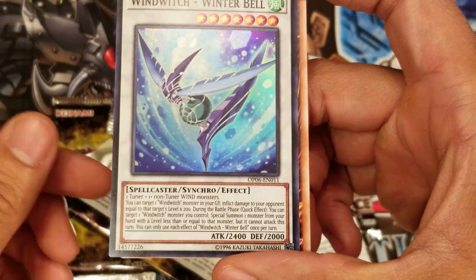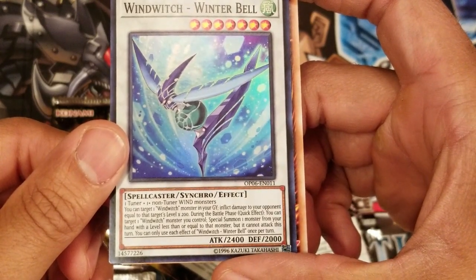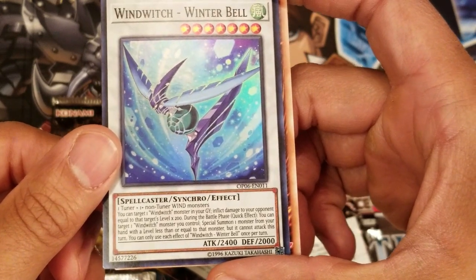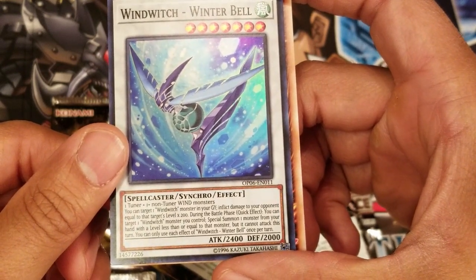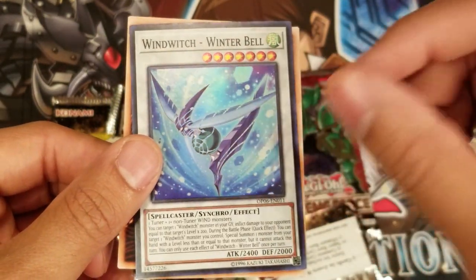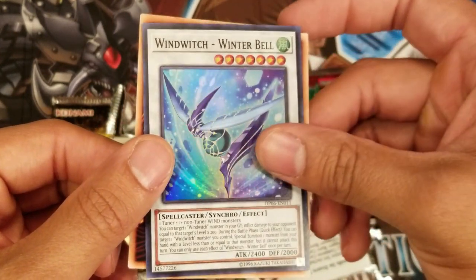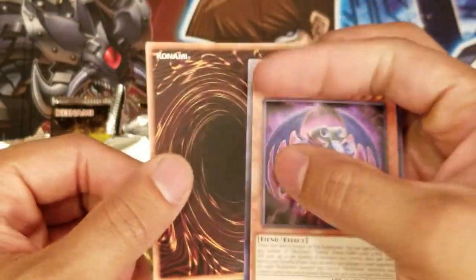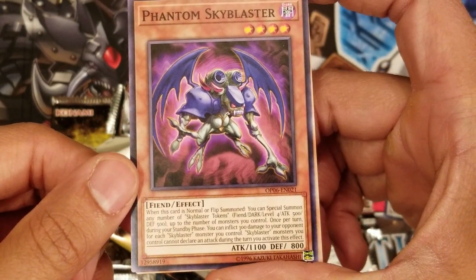First card — it's a super rare from the set: Wind Witch Winter Bell. You can target one Witch monster in your graveyard and inflict damage to your opponent equal to their target level times 200. During the battle phase, quick effect, you can target one Witch monster you control and special summon one monster from your hand with a level less than or equal to that monster, but it cannot attack this turn. Wind Witch decks use it to make the Dragon on the field that negates cards.